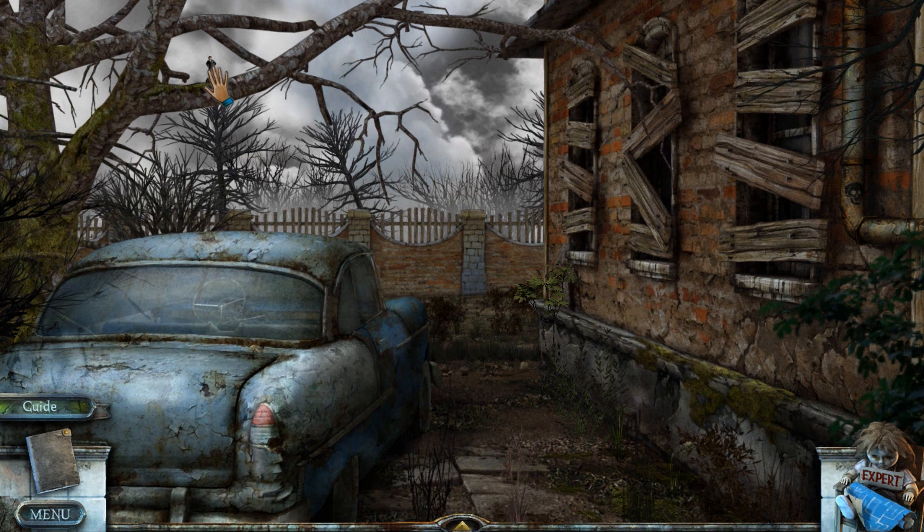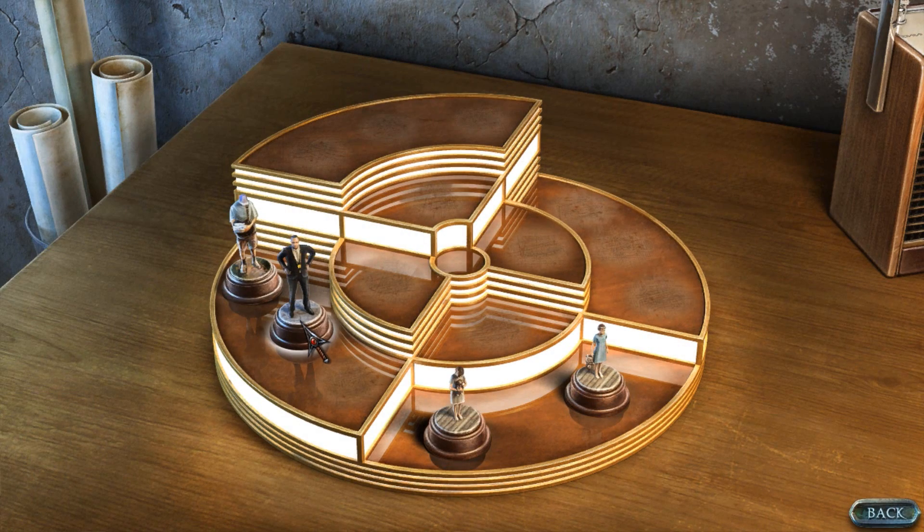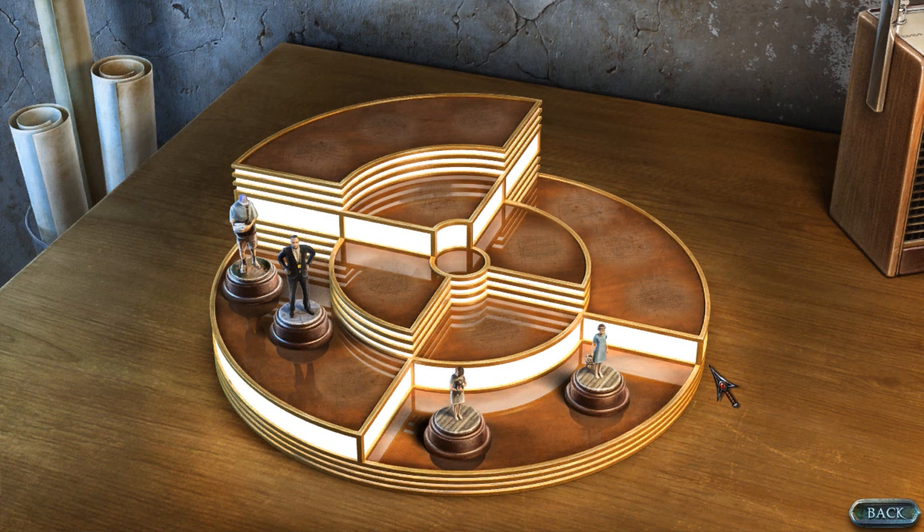No loose paving slabs down here. There is something in the tree — another collectible. A detective this time. The detective told me that my sister has been dead for years, and so she couldn't have sent me the letter. He also agreed that the lit candles were very strange. I wanted to tell him about the picture of the treehouse, but I imagined the police coming to our childhood house — they would tear it apart in search of some decade-old evidence they would never find. I know I can always call on him when I'm ready to tell, but I'm just not ready quite yet. Maybe after I've visited the treehouse?